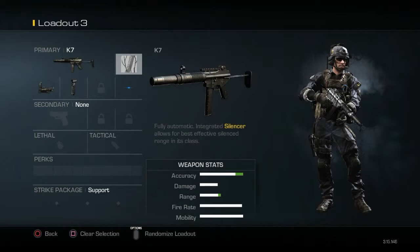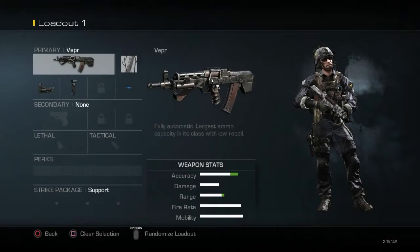At number one we have the Vapor — without a doubt the best gun in Ghosts so far. I run it with those attachments you see on screen. It's the best gun I've ever used in Ghost, it has a great feel to it. Hope you guys agree! Comment below your top five favorite guns in Ghosts and suggest ideas for other top fives. This is Preston signing out — see you later.